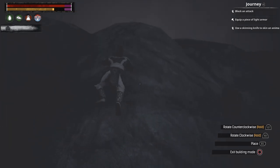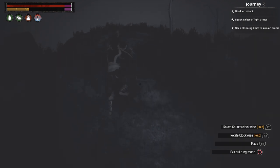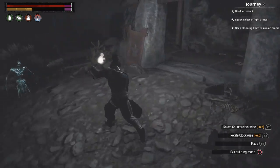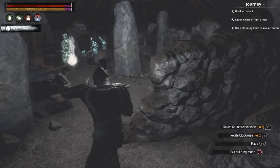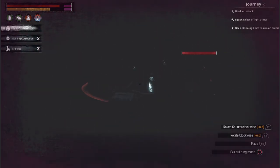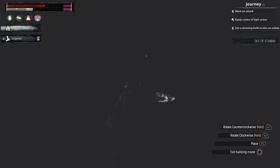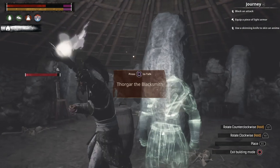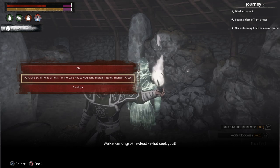So we're going to try and climb the wall. Really hope that the corruption damage has not prevented my ability to get to the top — doesn't look like it has. Don't believe there's any enemies in this mound, but there may be some undead around the vicinity. Ignoring them or fighting through — either way. There he is, so you come up here — there's the little ghost guy. Speak to him. The blacksmith. Give him the recipe, purchase the scroll — Pride of Azir — for the fragment, the notes, and the crest.